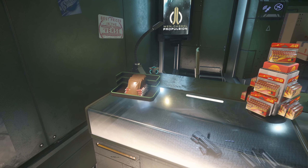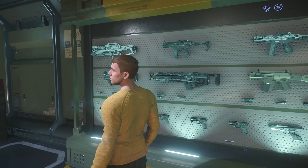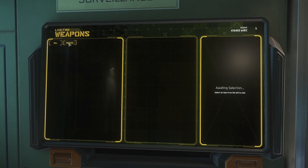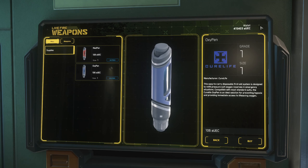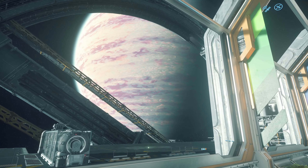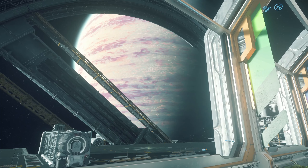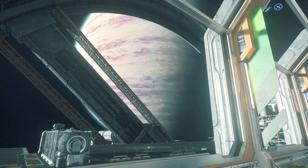We have some consumable items ready to go, and other stuff over here — guns and other types of equipment. You can choose your med pens and so forth, like oxygen and other supplies. That's pretty much what I wanted to show you today. Until next time, take care and welcome to Star Citizen. I'll be coming out with a lot more Star Citizen content — I'm trying to make it daily, or every other day. Until next time, peace.